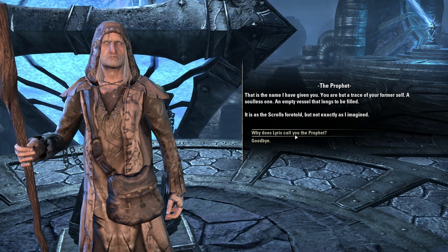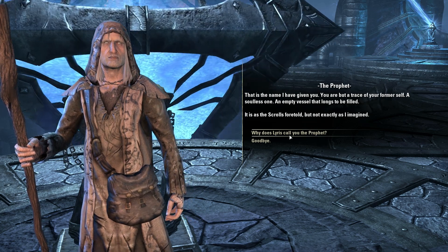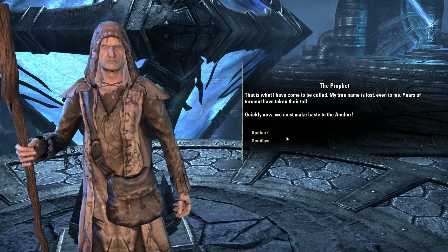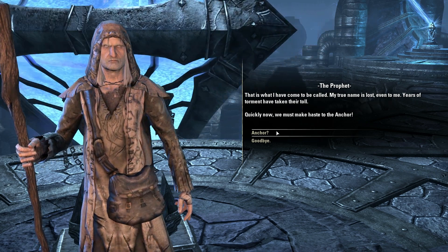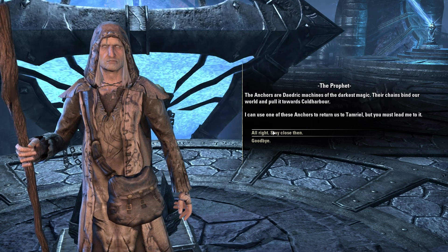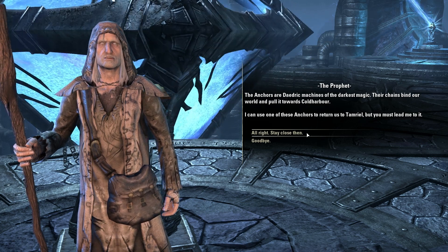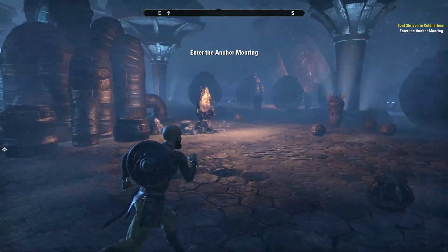Lyris and the Prophet have been swapped and the locking devices have re-engaged. 'My Prophet. Thank the Divines, you are safe.' 'There is sacrifice — everything that we might go free. Her sacrifice must not be in vain.' Can we find a way to take her with us? 'I wish that were possible. But once we escape Cold Harbor, we will find a way to rescue her together, Vestige.' Vestige? 'That is the name I have given you. You are but a trace of your former self — a soulless one, an empty vessel that longs to be filled. It is, as the scrolls foretold.' Stay close then — I'll leave your ass behind. Good, he's following me.